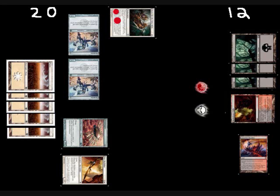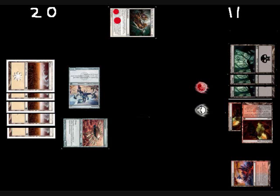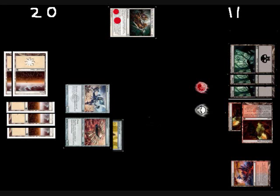He plays a Plains and attacks with two Memnites. In response I Bolt the Core Skyfisher, and then Doom Blade one of the Memnites, so I take one and go to 11. He then passes his turn. I play a Black Cleave Cliffs tapped during my next turn, and then end. He untaps everything, plays a Silvok Lifestaff, equips it to his Ornithopter, and passes the turn.